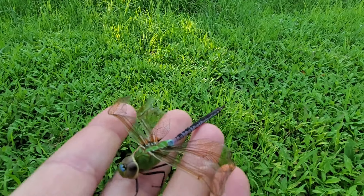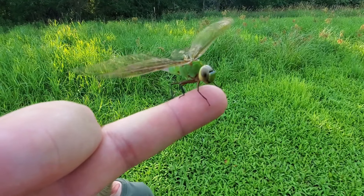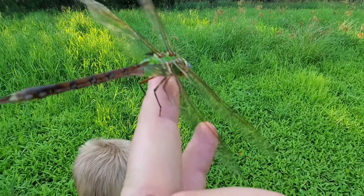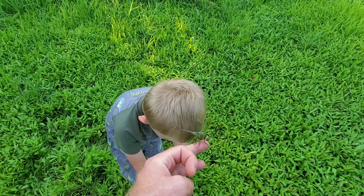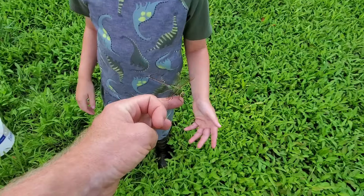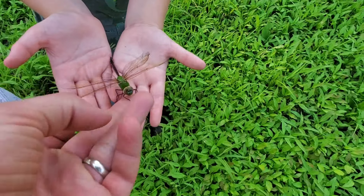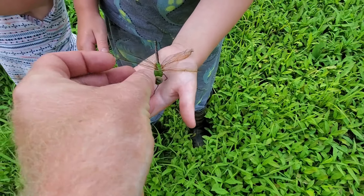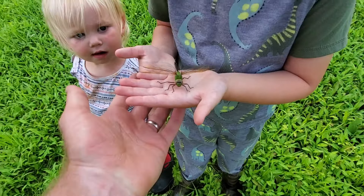I want to... do you know how to get it, Griff, or do you want me to do it? Pretty sick. You want to hold it, Griff? I want to, but... here, you only need one hand, just put the bucket down. Oh, he likes me more! There you go. Maybe he'll fly away. Keep him up higher — Al will kill it.